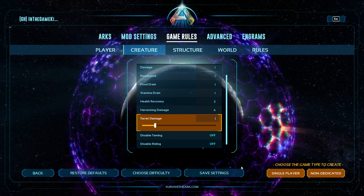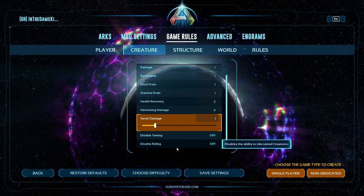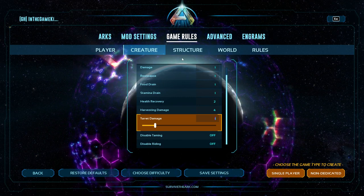Disable Taming and Disable Riding are exactly what they sound like. I personally always leave these off. I do think a disable riding server could be cool, but they're here if you want them.